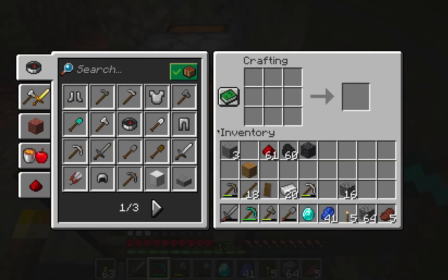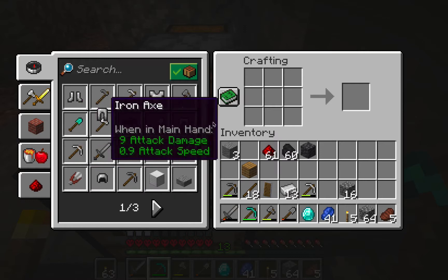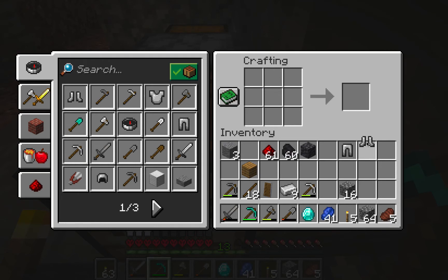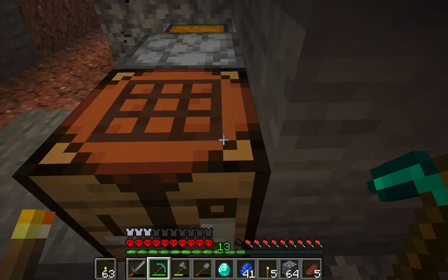We got 20 pieces of coal, and we can probably make a full iron armor set. Let's craft leggings, boots, and a helmet. There we go — now we have a full set of iron armor.